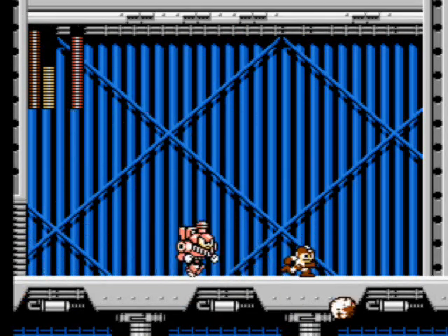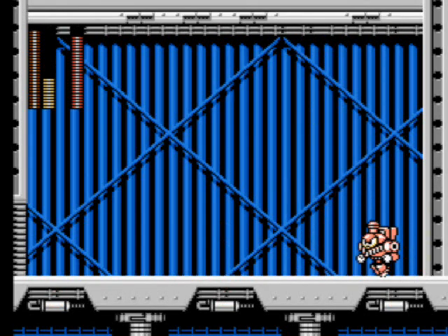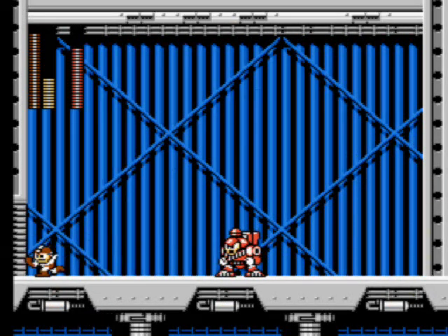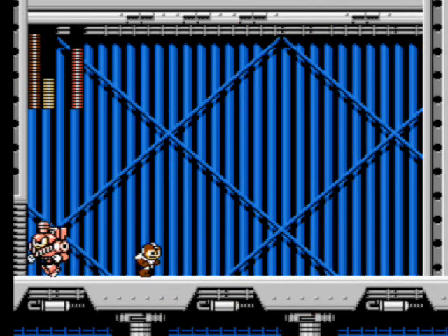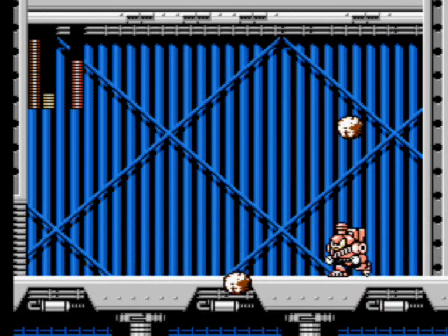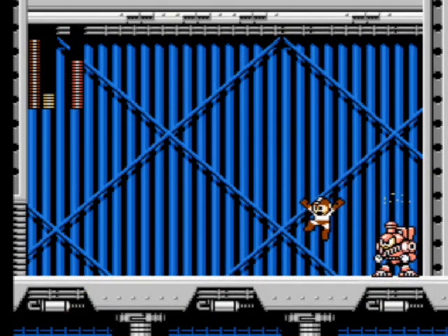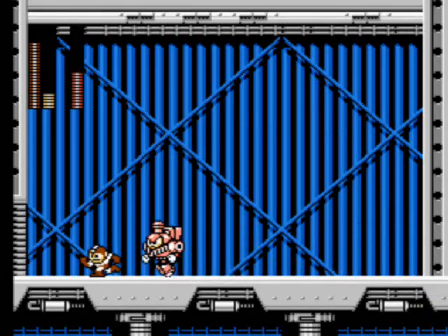So the way Stone Man's weapon works — it's kind of random. It's like Shadow Blade from Mega Man 3, or actually it's more like Top Man's weapon where you have to stand right close to him — right on top of him — in order to make it work. It's kind of the same with Stone Man's weapon: you have to stand right next to him in order to actually do damage.